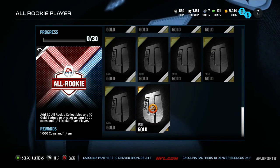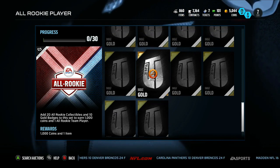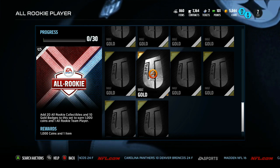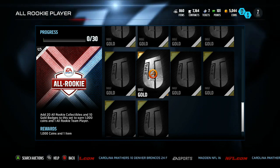Now you're at roughly 100,000 coins for this set. And then you're completely at minus 1,000 - you've got 99,000 coins spent. So here's my only gripe with this.